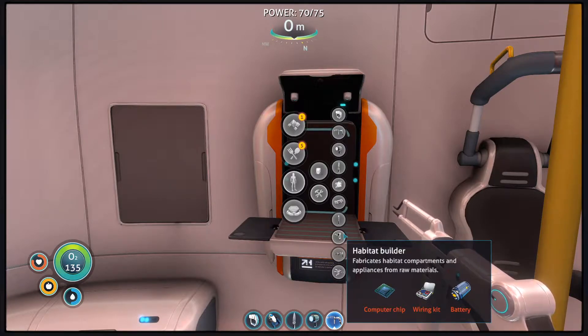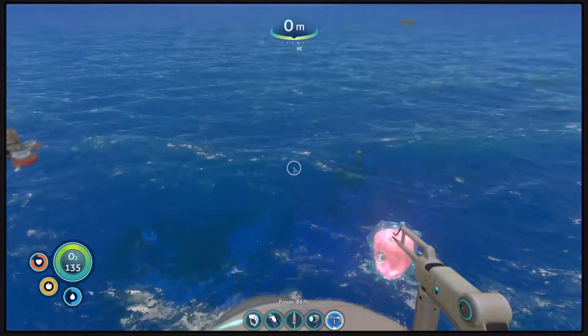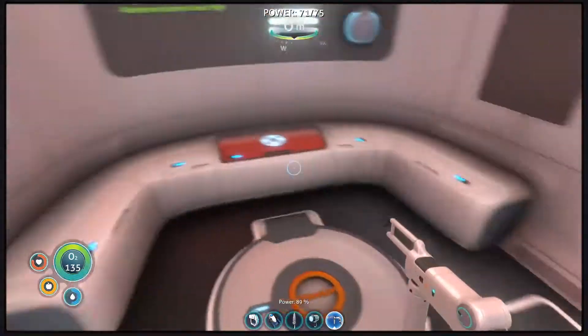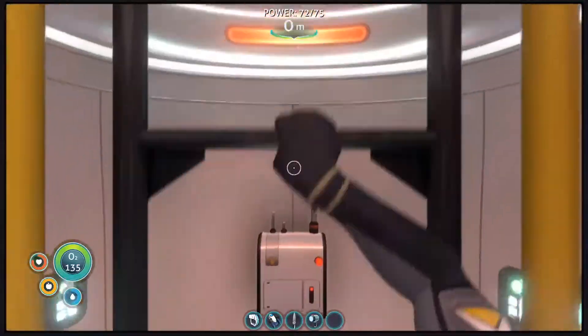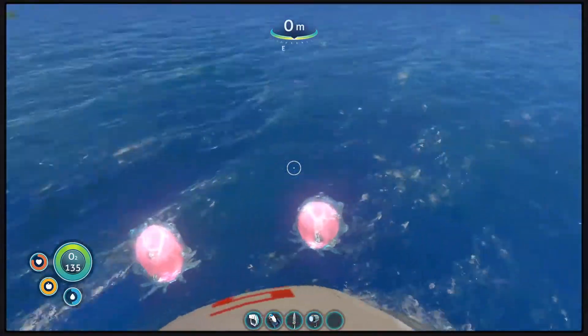Making a habitat builder will allow me to upgrade my sea moth, if I use something called a moon pool. So I've got a lot of stuff that I gotta try and figure out and do. One of the first things I am going to do is put this on — and that's it. I'm not taking anything else with me, including my sea moth.